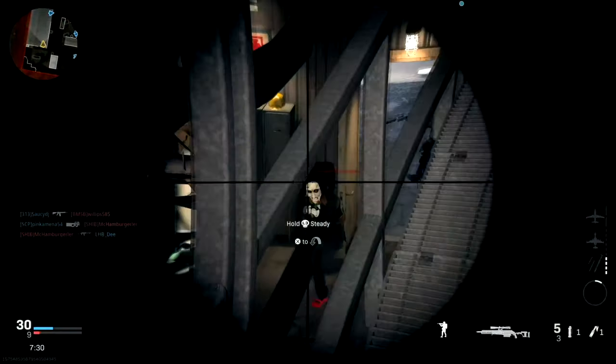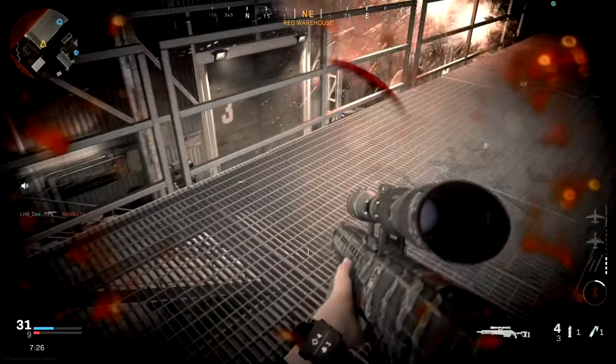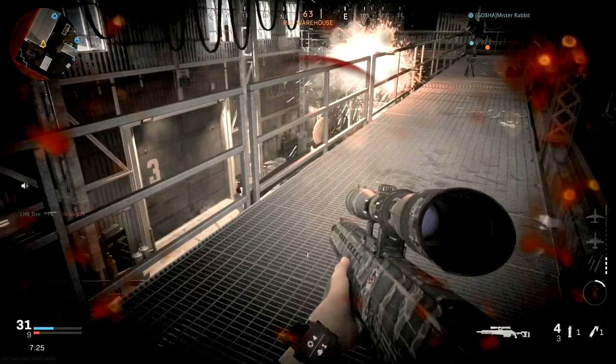I'm starting to be aware of footsteps and people coming after us. I put down a trophy system to try and help defend me in case they throw grenades up here, since I'm using the pro version of my field upgrade. Now I've got a teammate up here, but I missed my shot. I'm trying to survive while getting pushed — if I can win this fight, hopefully the spawns will flip again and they won't spawn right back here.